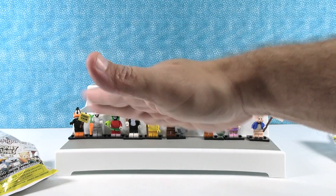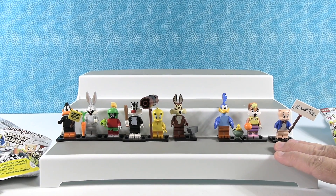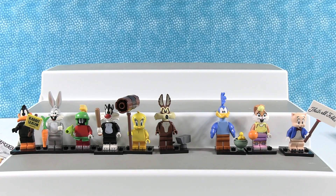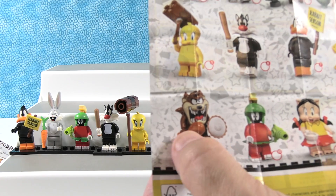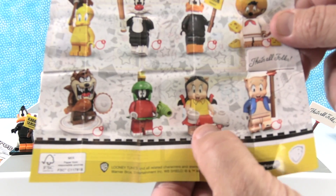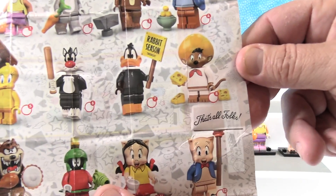This is normally the part of the video where we have the camera up showing everybody, but instead we're just going to do this manual zoom. While you're looking at those, there's the Taz — we didn't get him. He comes with a turkey leg and a pie. Here's Petunia Pig, she comes with a tea set. And Speedy Gonzalez comes with a cheese wedge, which is awesome.